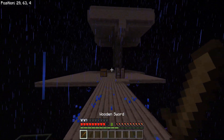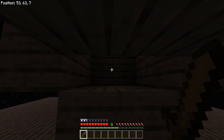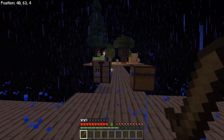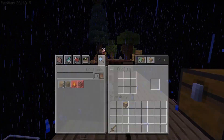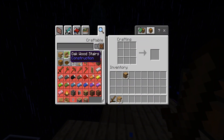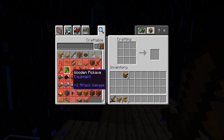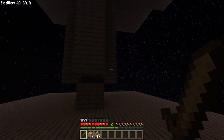We need to do an anti-spider climbing system right here. Oh yeah, that requires stairs — you put them backwards or on the underside. Upside-down stairs, that's it! We're gonna need four, eight, twelve. That should be twelve right there, so they don't climb.